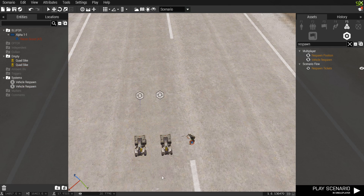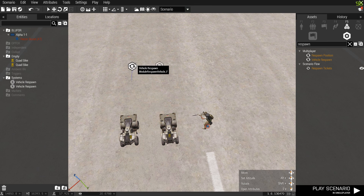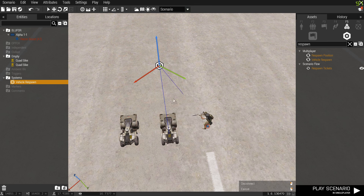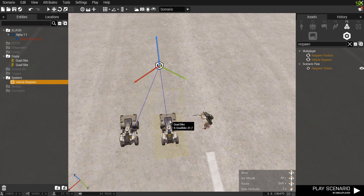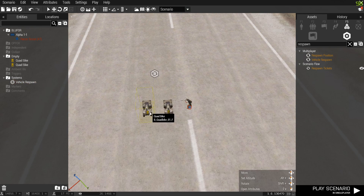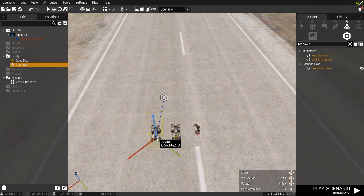To get two vehicles to respawn, you don't need a whole new module. Just connect both vehicles to the same module and it applies the same settings to both: when this one gets destroyed it respawns here, and when that one gets destroyed it respawns there. You can do this with planes and anything else you want.